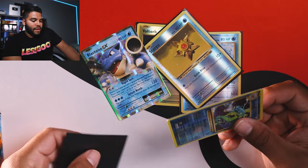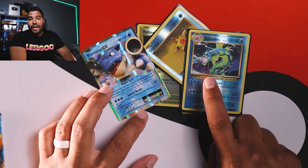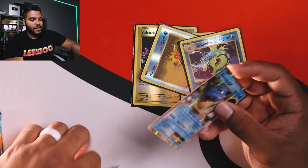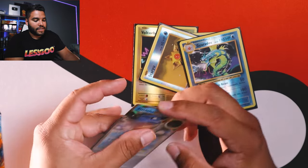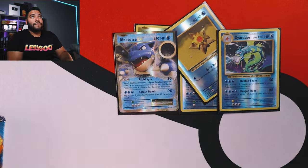Let me sleeve up this Reverse Holo Gyarados. That card is an amazing card. Blastoise EX — let's sleeve this sucker up. That's nice. So far I'm happy with this.